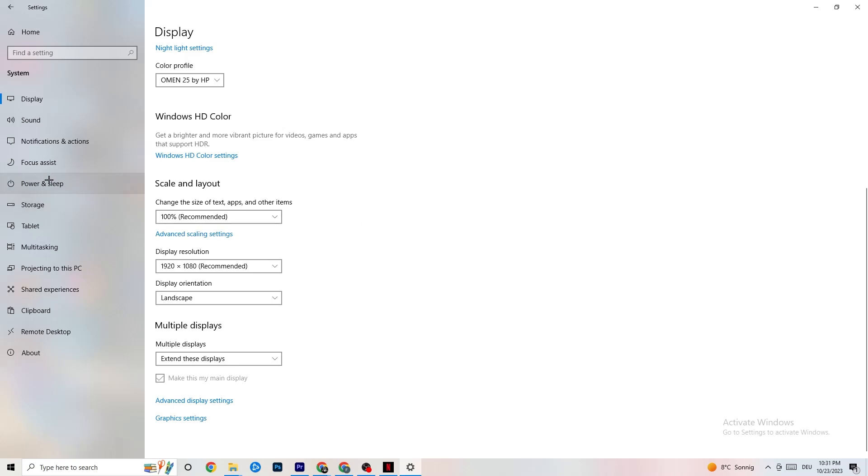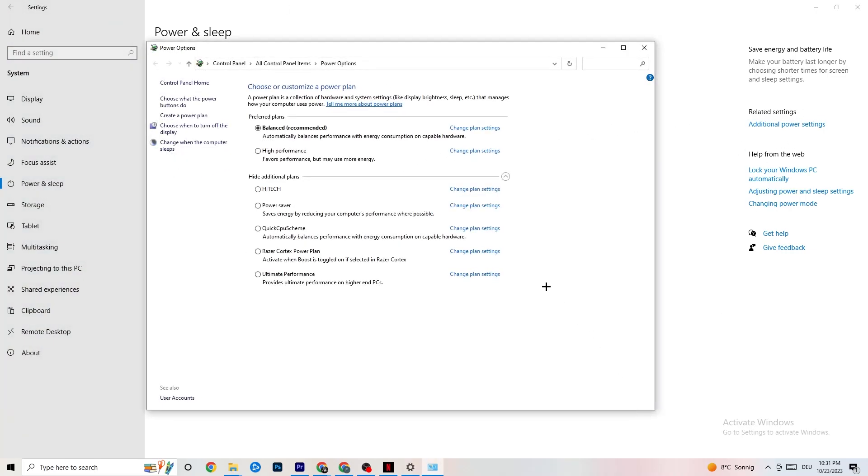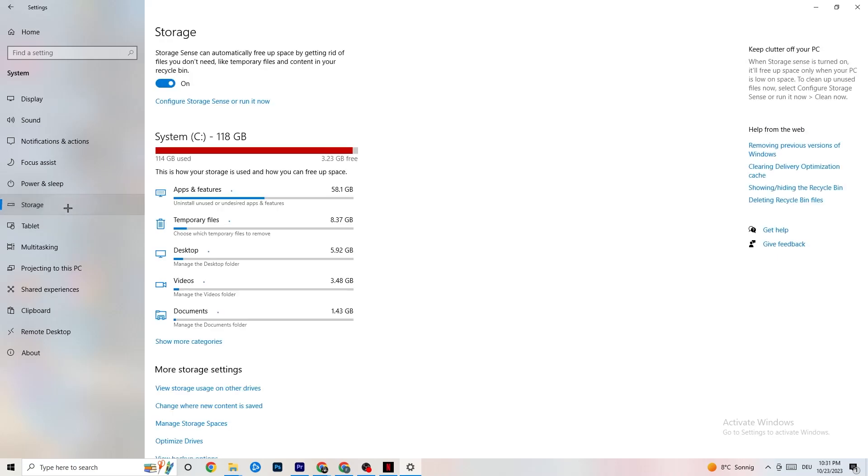Next, go to 'Power and Sleep' on the left side, then click on 'Additional power settings' on the right. A new tab opens — under 'Choose your power plan,' I'm using Balanced, but for some PCs High Performance works better. If your PC performs better with High Performance, it will reduce crashing. Try both and see which works better for you — additional plans generally don't help much, so stick with High Performance or Balanced.